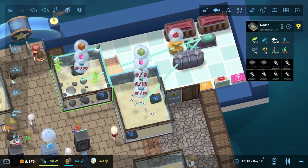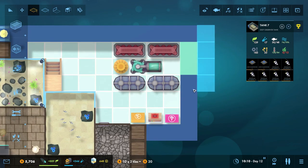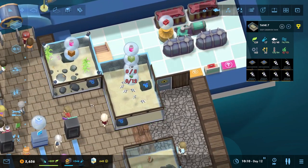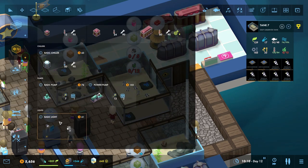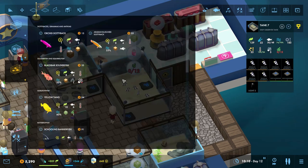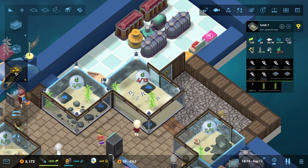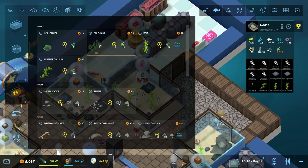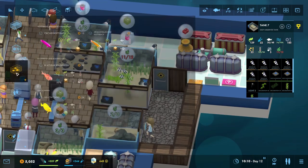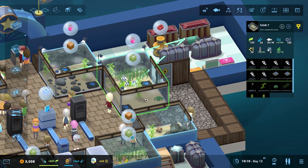There we go. Now the water quality has dropped significantly so let's pop down another filter right there. Now that one won't be accessible so I do need to drive this wall back a little bit — there we go. Now we are going to need lights and we're going to need plants in here. Should not be too difficult — there's almost lights and some plants for two of these. Sure, let's have that about there. Maybe some eelgrass at the back, and we just need one more.